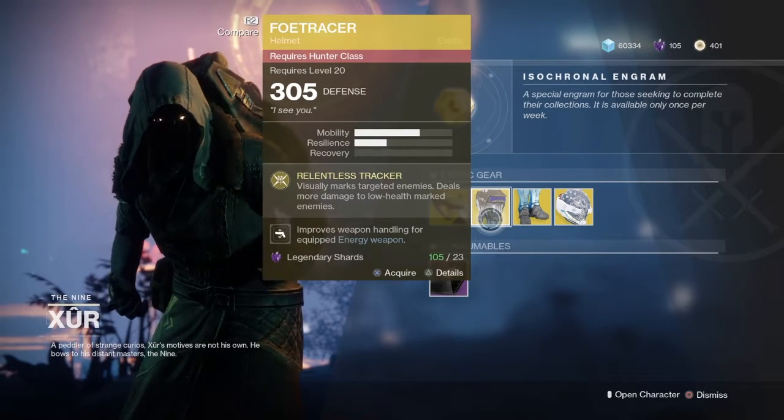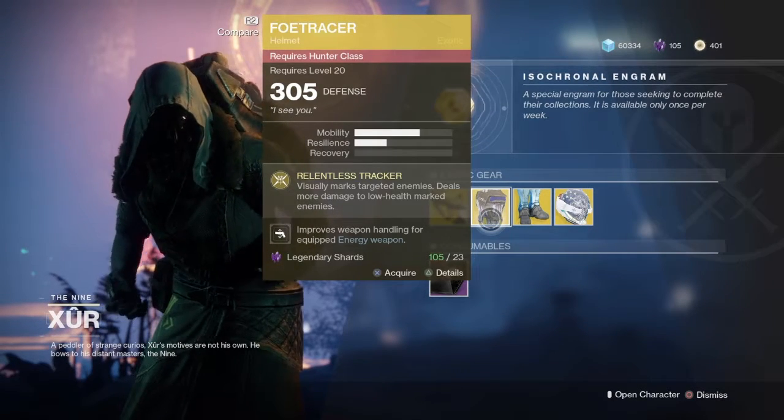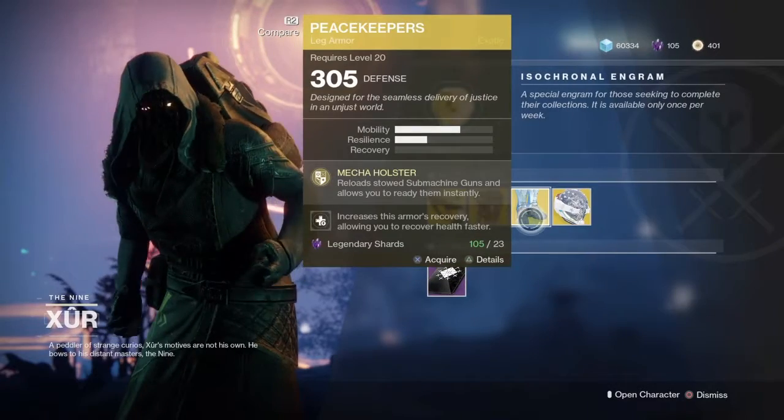You have the Foe Tracer — Relentless Tracker is its perk. Visually marks targeted enemies and deals more damage to low health marked enemies. That's pretty interesting.